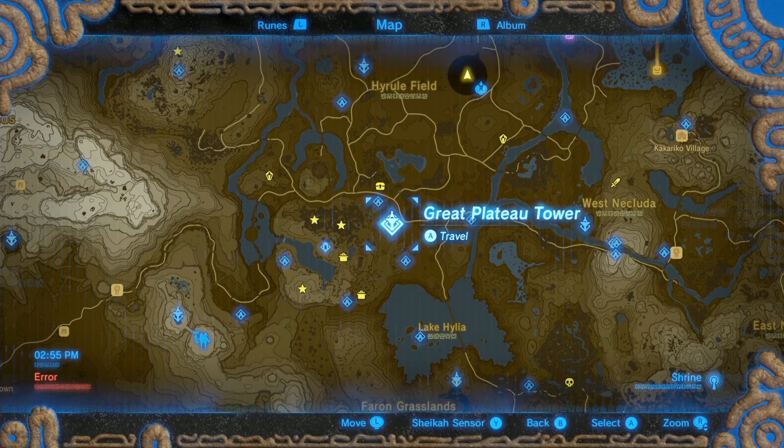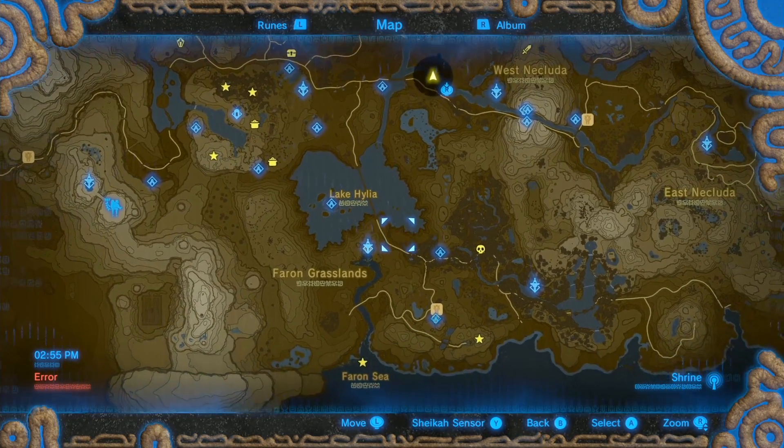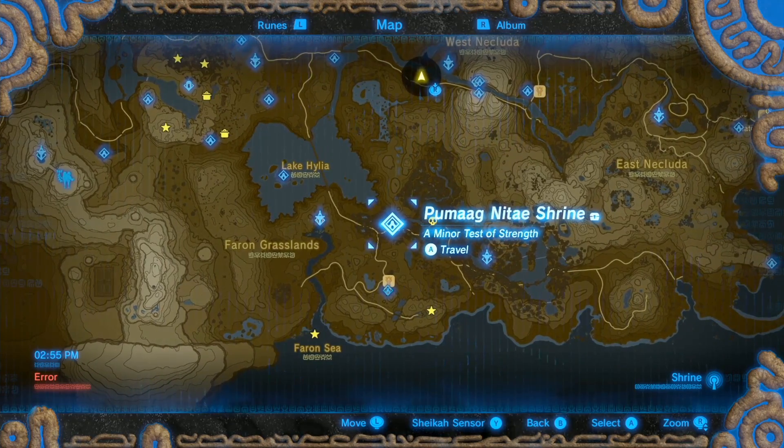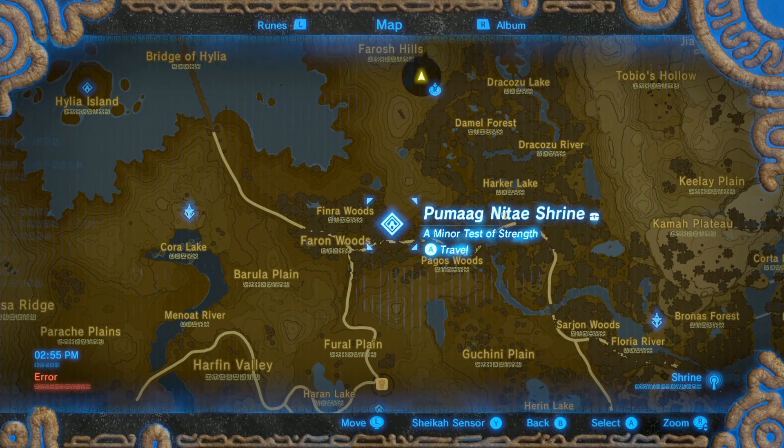The first thing you're gonna need is a guardian shield. You can get it by going south from the Great Plateau Tower across Lake Hylia. There's a Bridge of Hylia right there. Go to this tower right here — a minor test of strength, Pumei Natai Shrine or whatever.